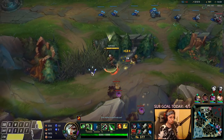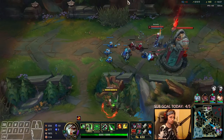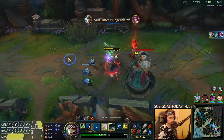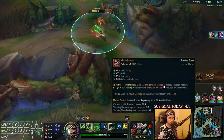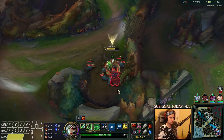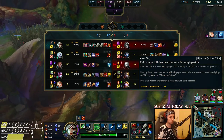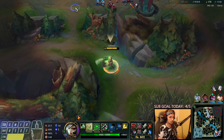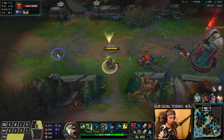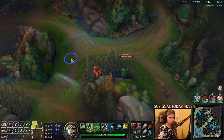What annoys me the most about playing with high ping is that the third Q is lagging — you're constantly teleporting. She parried my Ignite. The combo I keep trying to do is something I keep messing up with the high ping. I can't seem to do it properly even once. I've only succeeded maybe once in this game and the last game. I will keep practicing.